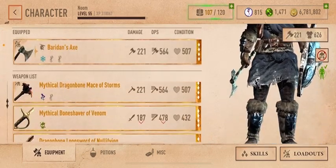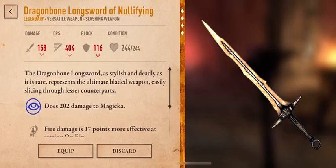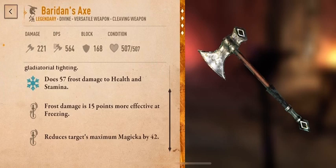Here are my weapons. I do have this sword of nullifying, but because it doesn't have 'reduces targets maximum magicka,' it doesn't work that well on the dragons.